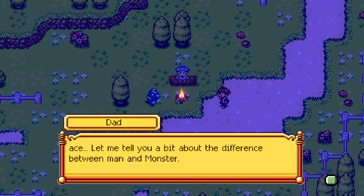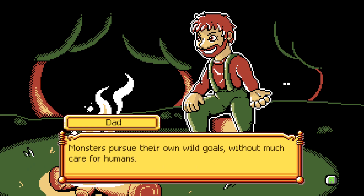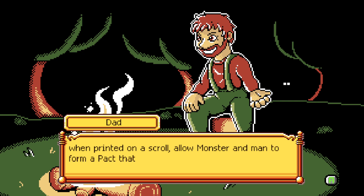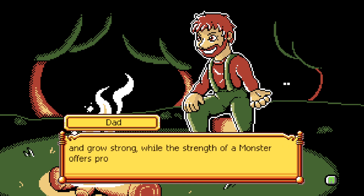Dad says: 'Ace, let me tell you a bit about the difference between man and monster. Monsters pursue their own wild goals without much care for humans. However, mankind is resourceful. Many years ago, divided symbols were discovered that, when painted on a scroll, allow monsters and men to form a pact that offers benefit to both. Mankind's intelligence and the ability to travel allow their companion monsters to face a variety of challenges and grow strong, while the strength of a monster offers protection and power.'